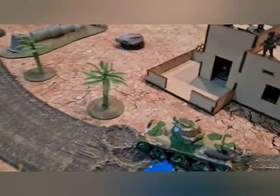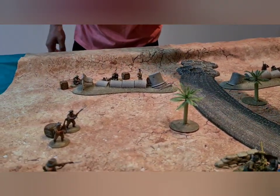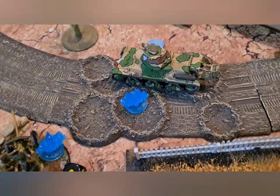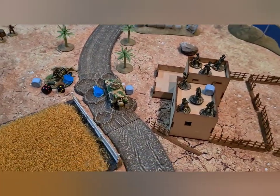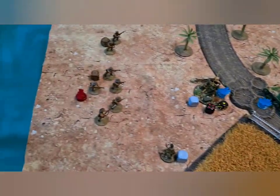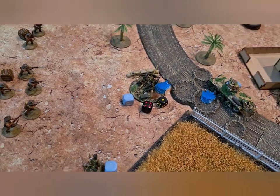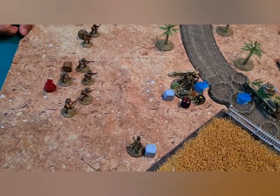Then the devastation came. Christopher Lee called in an airstrike — a fighter bomber — which hit the Hotchkiss tank. No damage, but four pins, which is still very bad. The Hotchkiss will probably have to rally next turn. One of the Aussie squads came on and killed one of the anti-tank gun crew, though the AT team is surviving. The SMGs nailed their shots but the rifles completely missed.